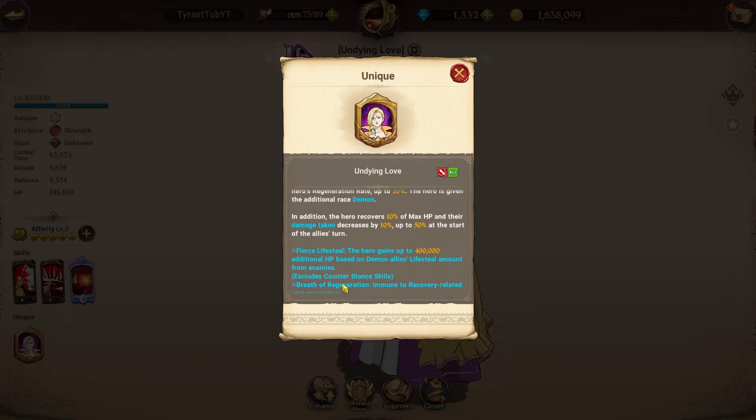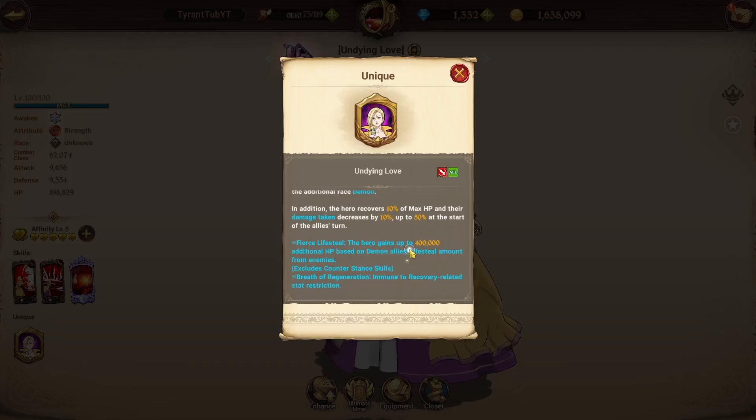Which means turn 1, her damage will be quite bad — but that's okay. After a few turns, her damage might even start out-damaging melee, especially if you're going against an older character. I've seen her do quite a bit of damage. I do see a few problems with her — mainly the fact that it does take a little while to ramp up her damage, but that's really her only problem. You do kind of want to go first, but you can run evade food. Breath of Regeneration also makes her immune to recovery-related stat restrictions, meaning you can't be infected and you can't have your HP-related stats lowered for 5 turns. She's one of the few characters that can actually lifesteal for 5 turns on Doronic Beast.